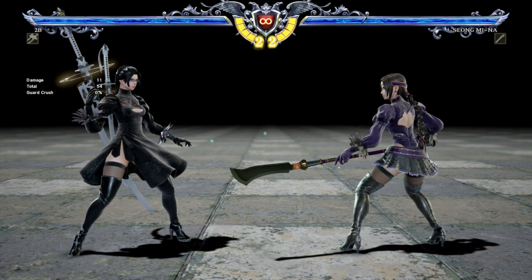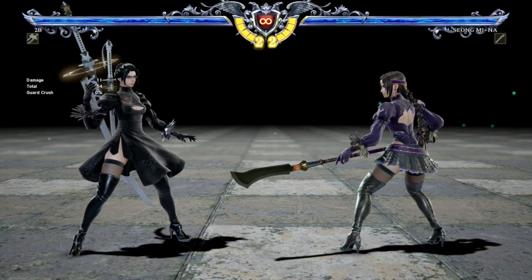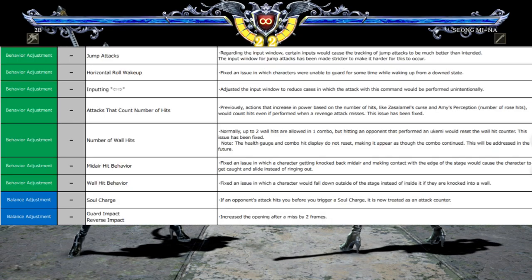For instance, there's changes to jump attacks. Regarding the input window, certain inputs would cause the tracking of jump attacks to be much better than intended. The input window for jump attacks has been made stricter to make it harder for this to occur.